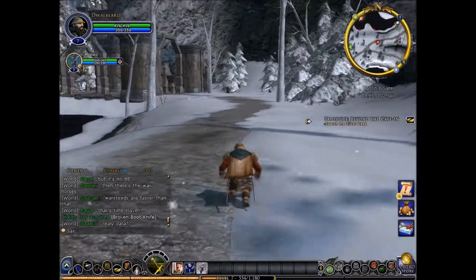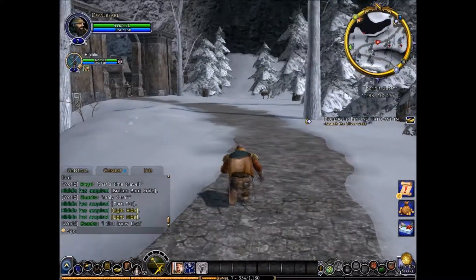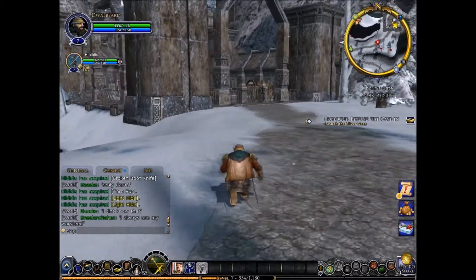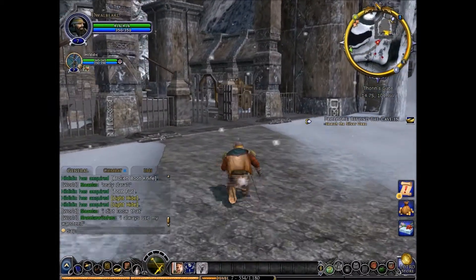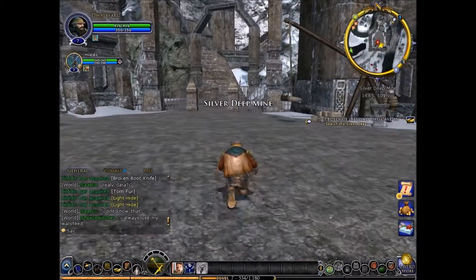At least they're not goblins. Are you fighting goblins? Yep. And you're not losing any health as I can see. Nope — I'm sniping them out. Let's see. I'm at the forge. Silver Deep mine — here we are. Once again, another abandoned door.